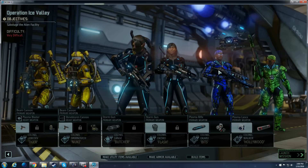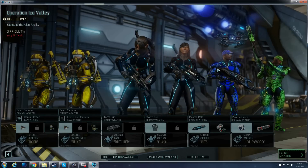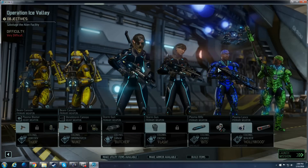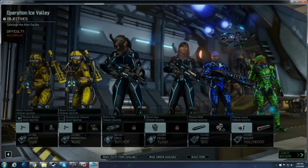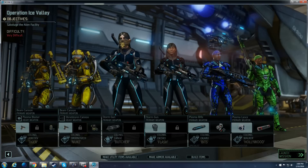Obviously, you'll always need one Specialist to provide heals and hacking. Any time you actually encounter a terminal where you can hack and get a bonus to it, you definitely want to have this guy along. I'll go over the unique spec I made for him so that he can basically act as two Specialists, providing both heals and the hacking special ability that you'll need.